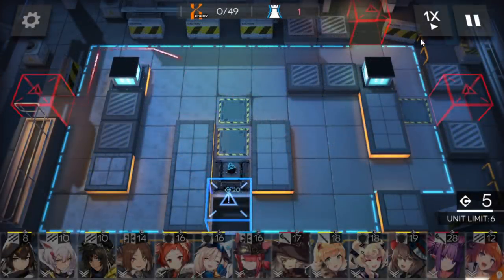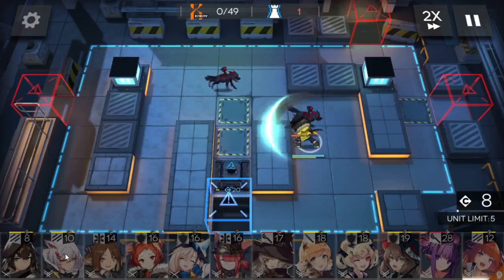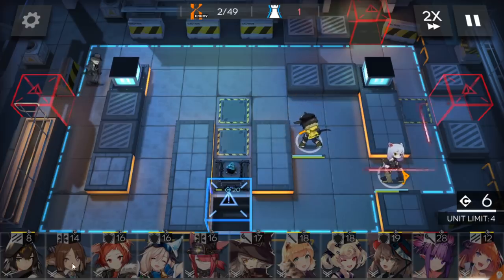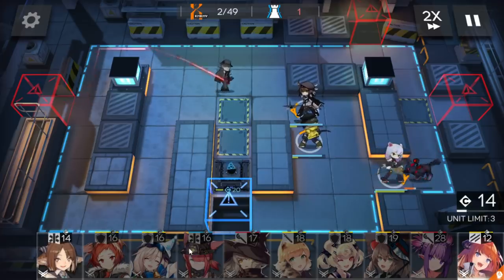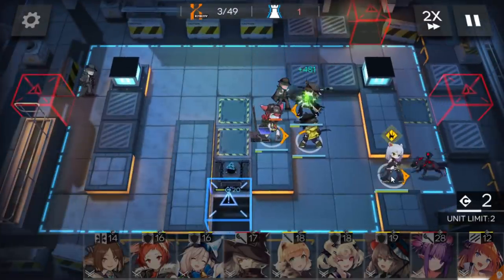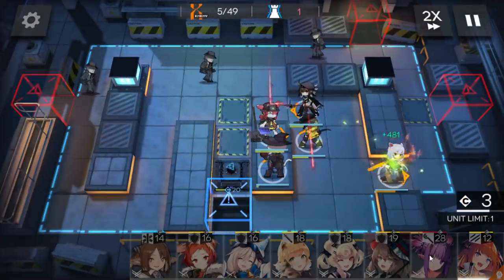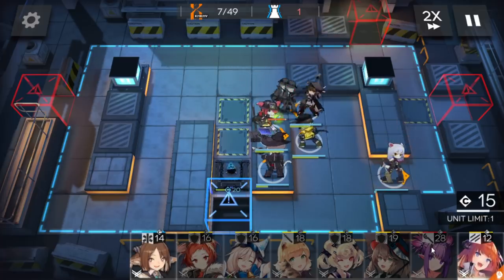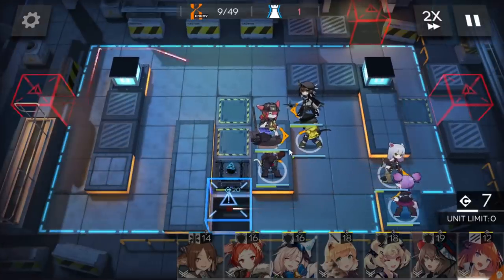First, immediately deploy a normal vanguard here, then the offensive vanguard here to generate DP. Place the single-block vanguard here, then the medic, and the single-target caster here. Deploy the AOE caster here as well.